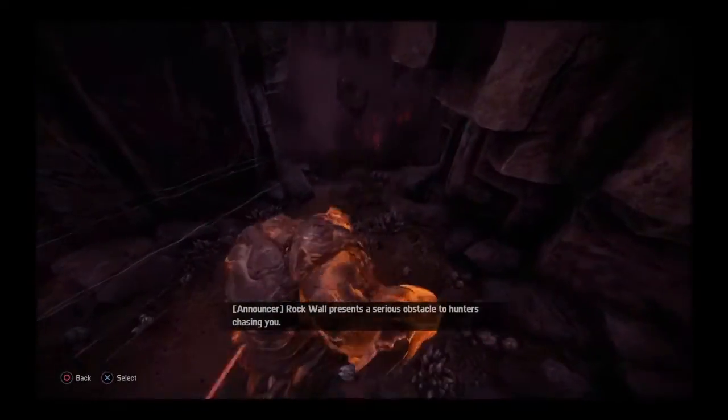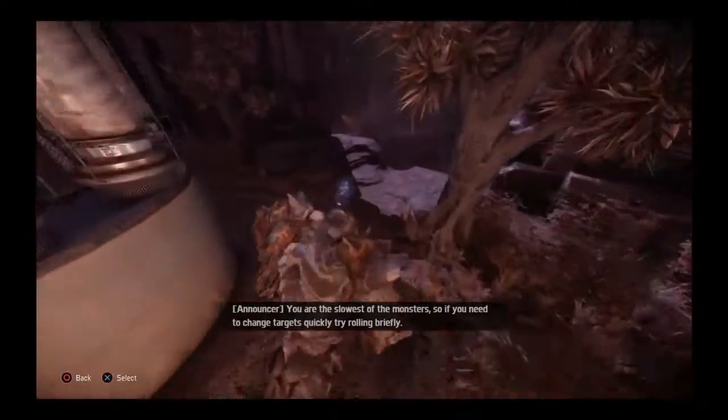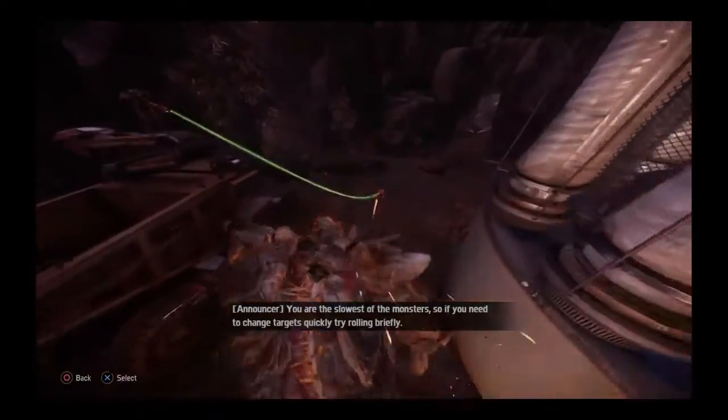Rottwall presents a serious obstacle to hunters chasing you. You are the slowest of the monsters, so if you need to change targets quickly, try rolling briefly.